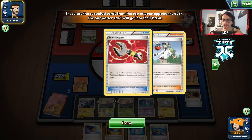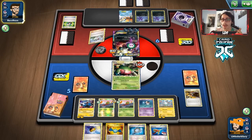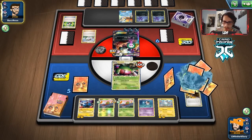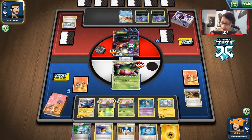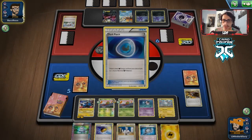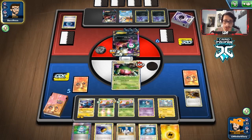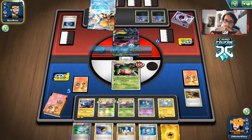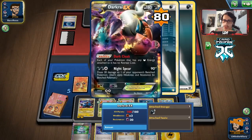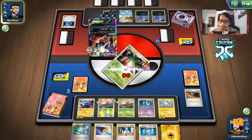They're gonna N us — this hand is not very good at all, and they do N us, which is actually good. What I'm looking for is something to work with — another Magnezone would be nice. We get Computer Search, which is perfect. We can get Silver Bangle. Yen Mega can knock out their Darkrai! They might go Sableye though to save their Darkrai from getting knocked out. It looks like they are going to take the Sableye route unless they get a Dark Patch. They're gonna get out of poison. As long as we can knock them out, we'll be in a pretty good spot.